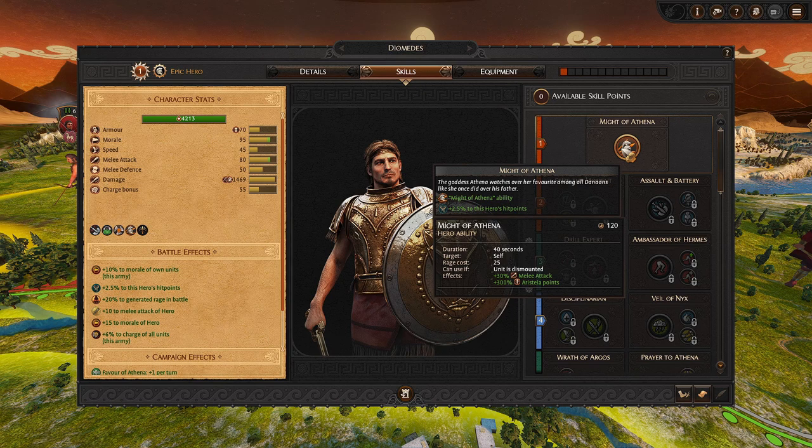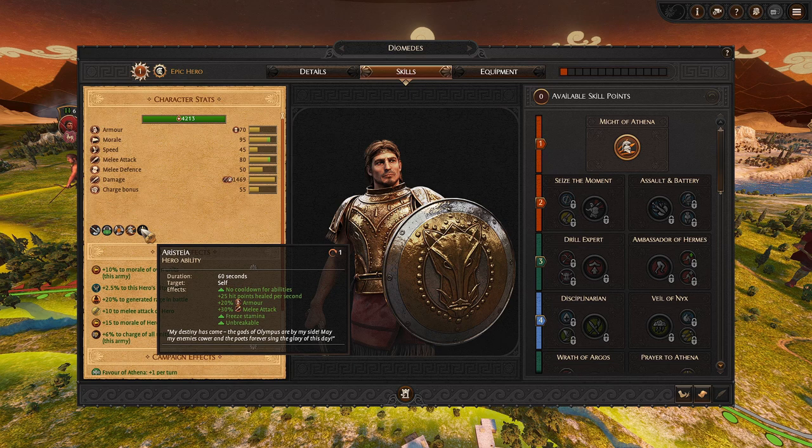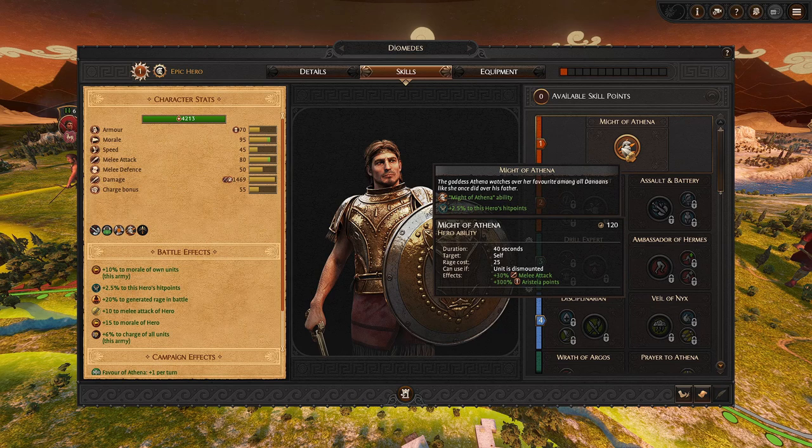This ability has a rage cost of 25, which is actually quite low. For 40 seconds, you'll gain 30% melee attack and 300% gain to Aristea points, which is actually super powerful. This is one of the few skills in the game that grants the ability to gain it faster. When you have it as an active ability during battle, you get 60 seconds where there will be no cooldowns for all your abilities. You will heal 25 hit points per second — for 60 seconds, that's 1,500 health. That's a pretty substantial heal. Plus 20% armor, 30% melee attack, you can't lose stamina, and you're unbreakable. It will definitely swing the battle. You can use this every 120 seconds.